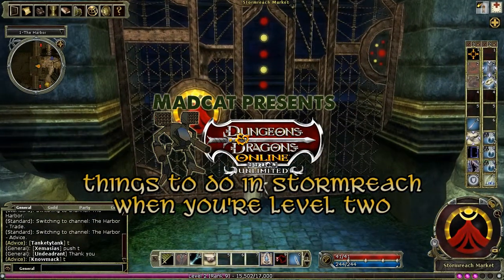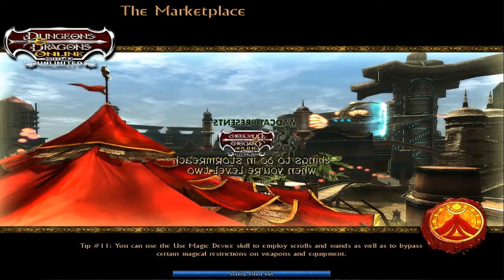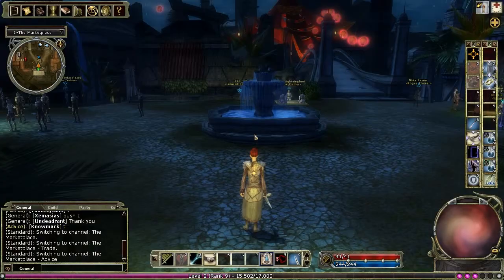We're done with the harbour for now, so it's on to the marketplace. Located in the centre of Stormreach, the market both hosts quests and facilities of its own, and acts as a gateway to the other quest hubs.